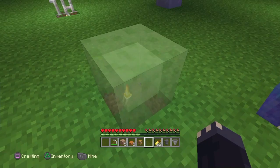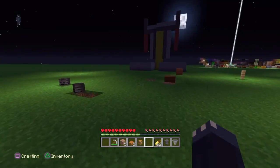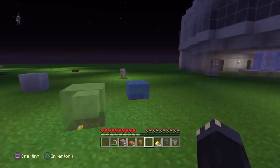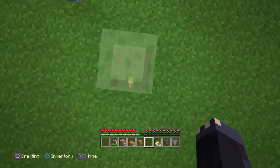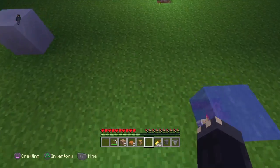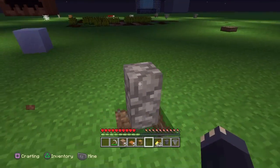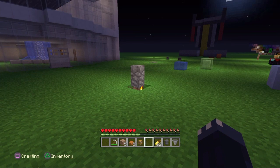Slime blocks do work, and slime blocks are a semi-transparent block. This will actually work a bit better in slime contraptions — if you need to light up your redstone stuff you can just put it under a slime block. The cobblestone wall also works with all variations, including the mossy cobblestone wall.